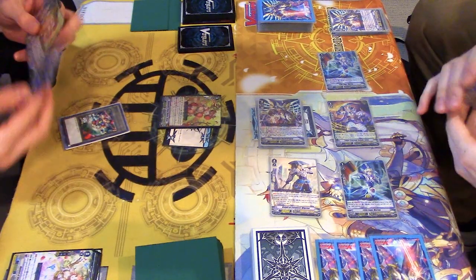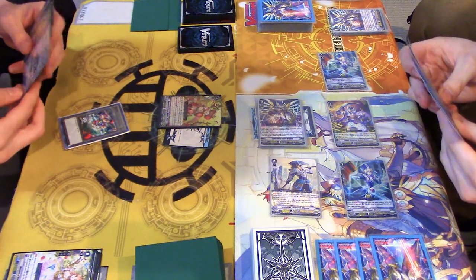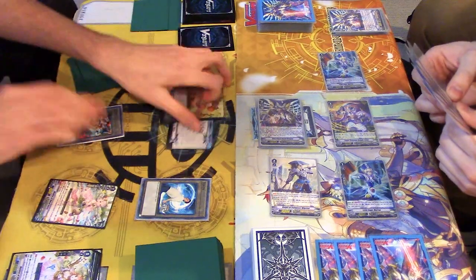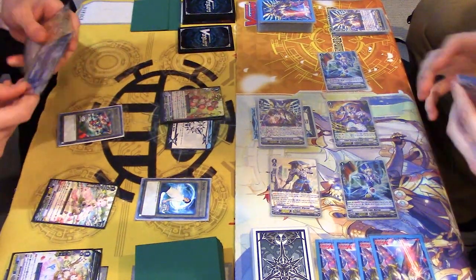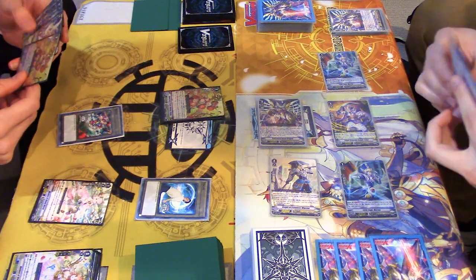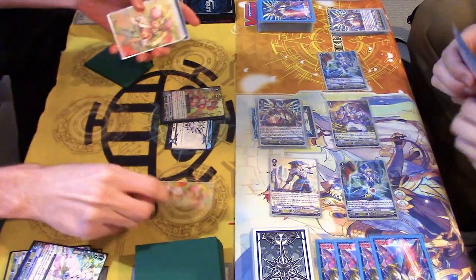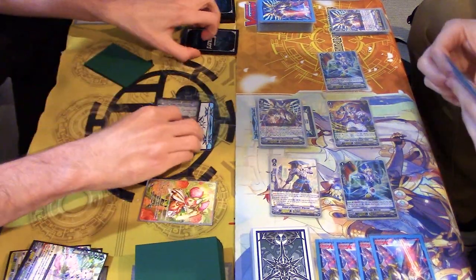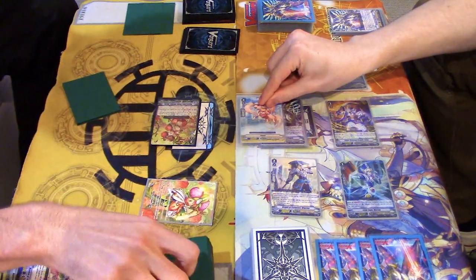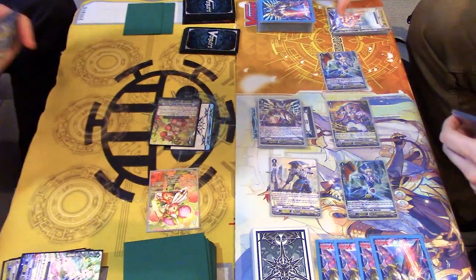Stand and draw. Fortunate draw. Sweet berry. Innocence of a grade 3 - soul charge, deck thinning. This sucks. 6. 13, 2 crit then. 2 to pass. 13, 2 crit then.